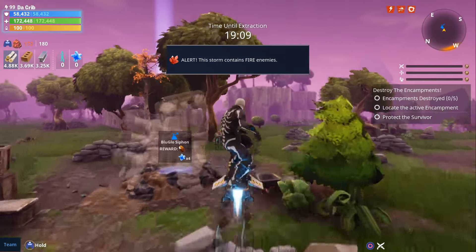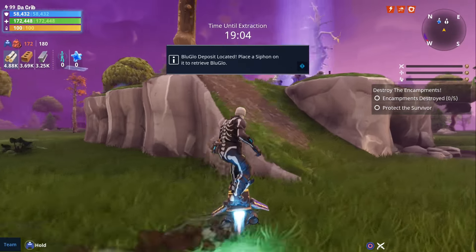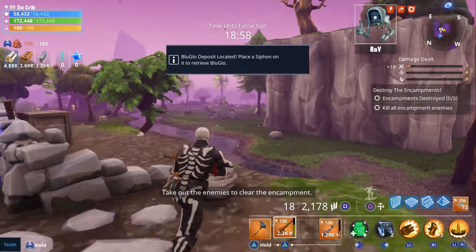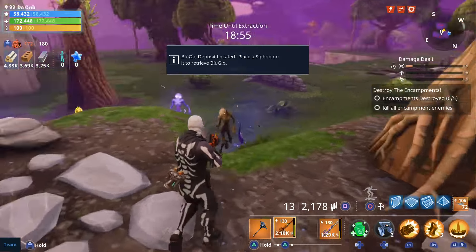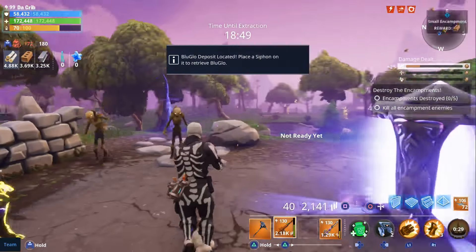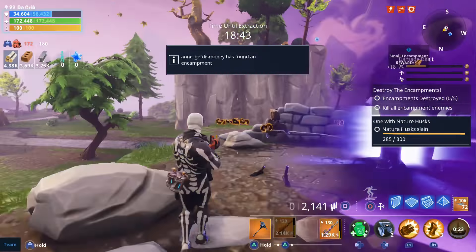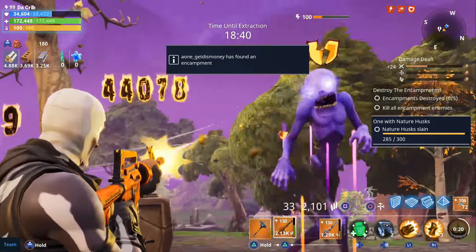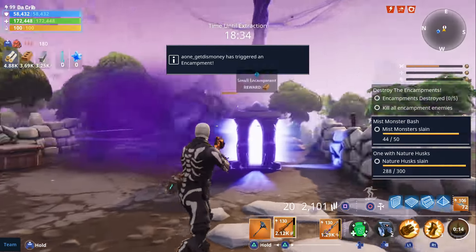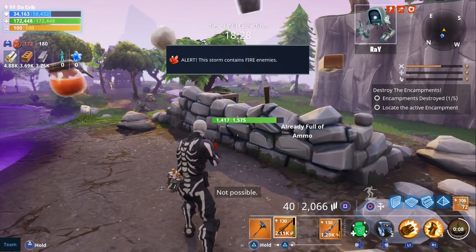It's been a while since I soloed a Destroy the Encampment. I used to do them all the time when I did hero reviews and weapon reviews, but that was back in early to mid Canny Valley. I haven't tried to solo an encampment since then, so I'm not entirely sure how this is gonna go. I used to try to go for six encampments and try not to die, but since this is our first time and we're under power, I'm just gonna try not to die.